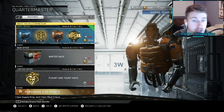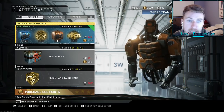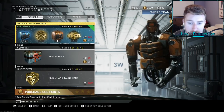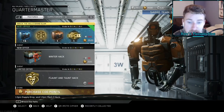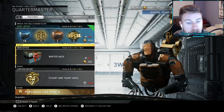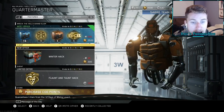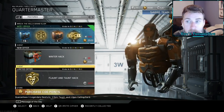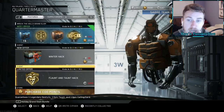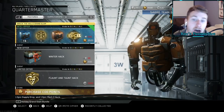They brought three different things into the Quartermaster this Friday in Infinite Warfare. We have the Wreck the Halls Grand Slam which has 15 rare supply drops, one Wreck the Halls weapon hack, one epic supply drop, and one epic Mark 2 hack. The winter hack guarantees one item from the 12 Days of Winter event. We also have a limited offer Flaunt and Taunt hack. If we get enough salvage we'll open some of that — it's 3,500 and I have 3,600 cop points. That's 30 dollars worth.